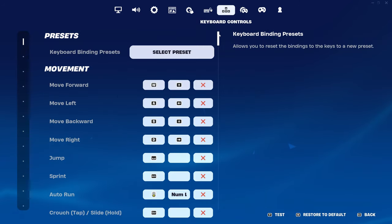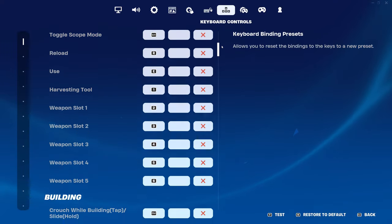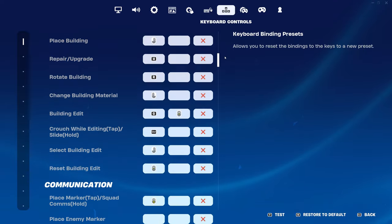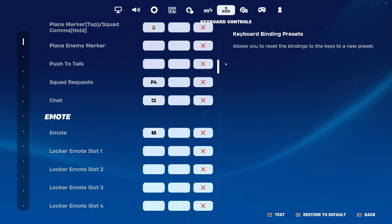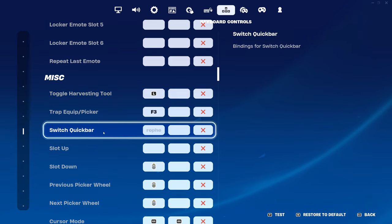These are my keybinds — you can slow it down — but basically a lot of these keybinds I got from Strucid and they're actually really optimal. A lot of people use these keybinds too. Make sure to bind your switch quick bar to anything, as it does reduce the delay of your editing.